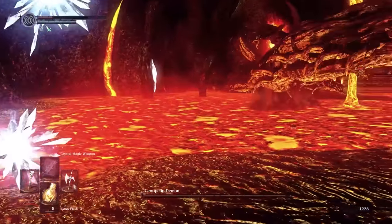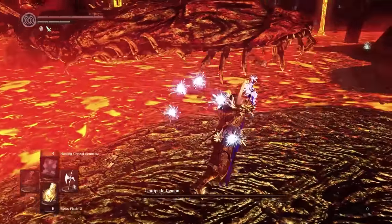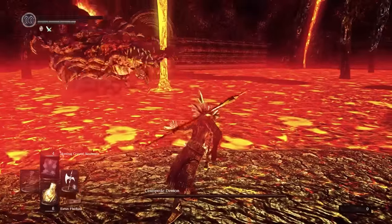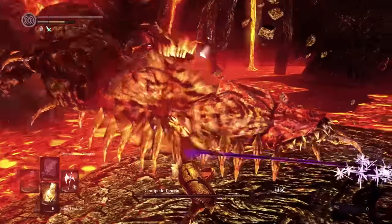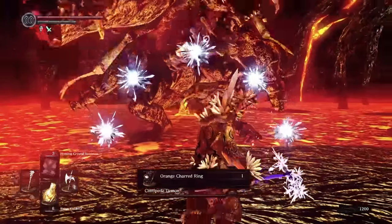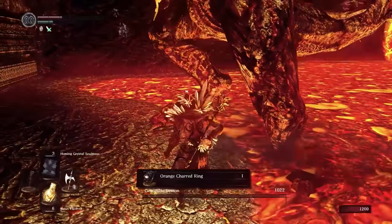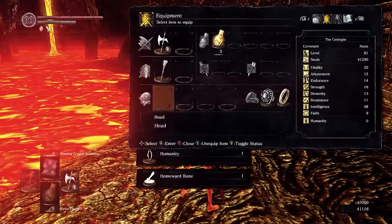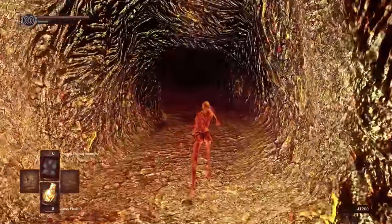Continuing the fiery theme, next up is the centipede demon, who kept teasing me by attacking from out of range. I can't walk on the lava until I cut off his right arm and receive the orange charred ring, but I can't do that until he comes closer — which leaves me in quite the pickle. He does come over eventually, and I do indeed cut his arm off. And that's when he nearly dragged me into the lava. Definitely a close one — I got quite lucky.